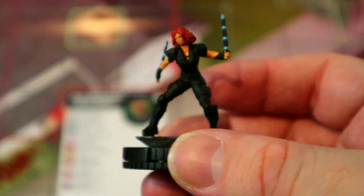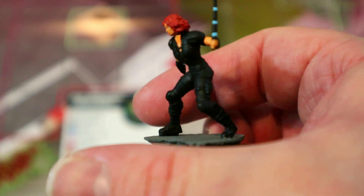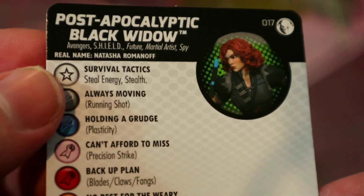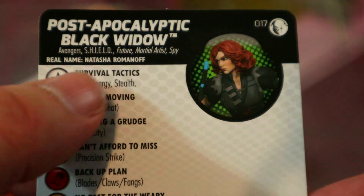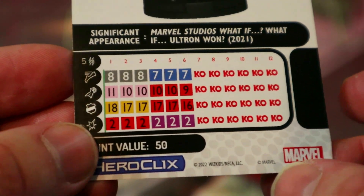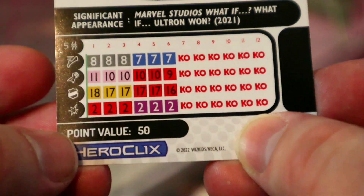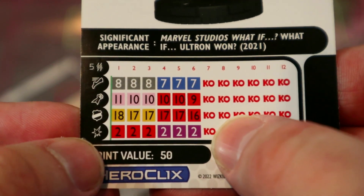Starting us off with the uncommons for Disney Plus, we've got Black Widow — post-apocalyptic Black Widow. She looks great; they really nailed the look of the What If show with all these sculpts. She's got steal energy and stealth, Traded Avengers Shield, future martial artist, spy keywords, running shot, precision strike, and range combat expert — a 12 attack for three with precision strike, great five-range double target.